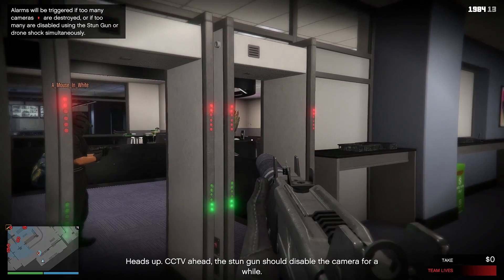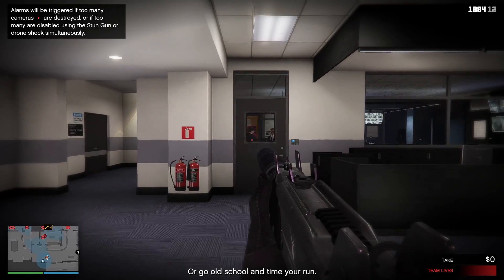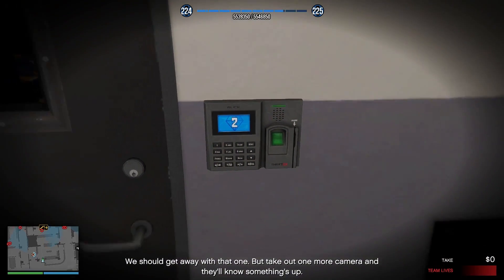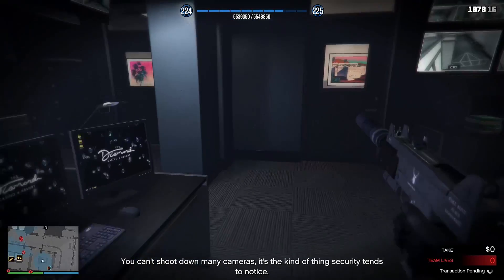Heads up! CCTV ahead! The stun gun should disable the camera for a while. Or go old school and time your run. We should get away with that one, but take out one more camera and they'll know something's up. You can't shoot down many cameras — it's the kind of thing security tends to notice.